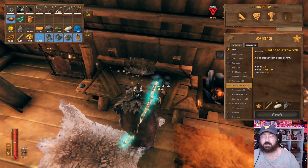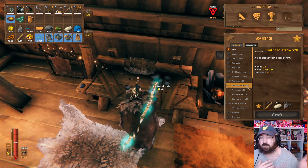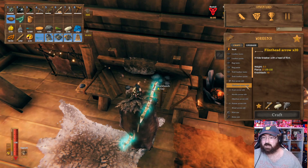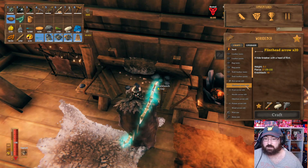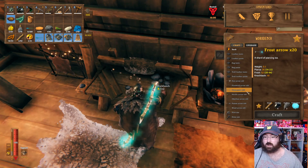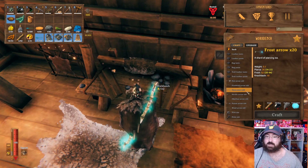You'll also be able to make flint head arrows early on. Flint is really easy to get along the shores of the meadows. It's a pretty solid damage arrow at 27 pierce, so they're really good early on.